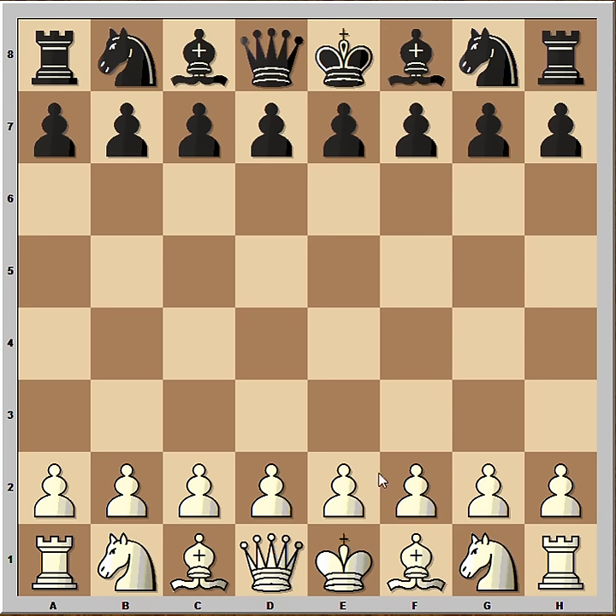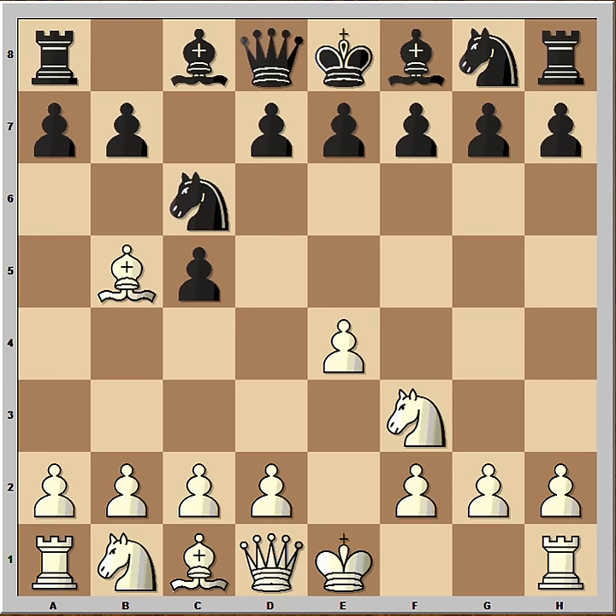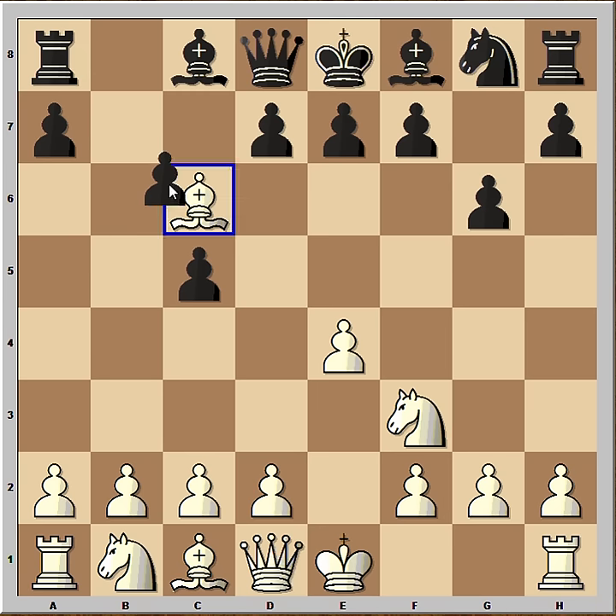In this game, Bobby Fischer had white pieces and he started with E4. Boris played C5, Sicilian defense. Knight to F3, Knight to C6, and Fischer goes for the Rosolimo attack. G6, Fischer takes the knight and the pawns are doubled.